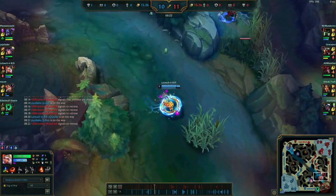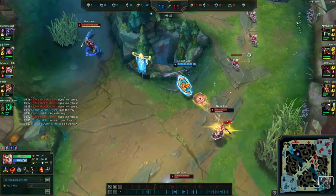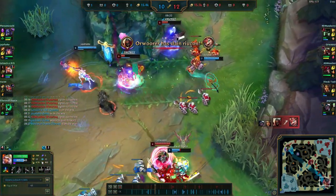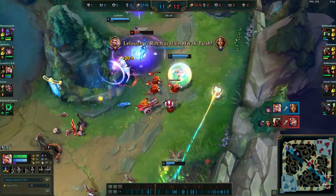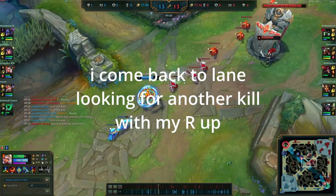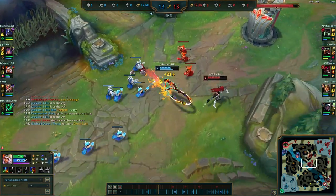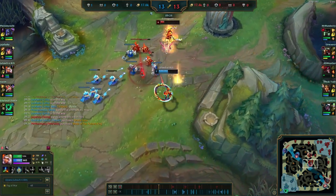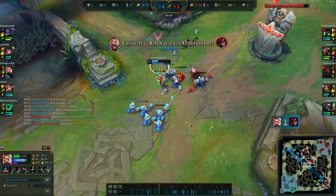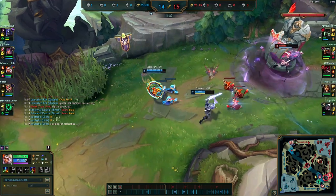There is no more point killing Kat in lane, so I look for bot roams. Warwick is their only threat, so I get some damage in before camping the lane and letting Shen bait for me.